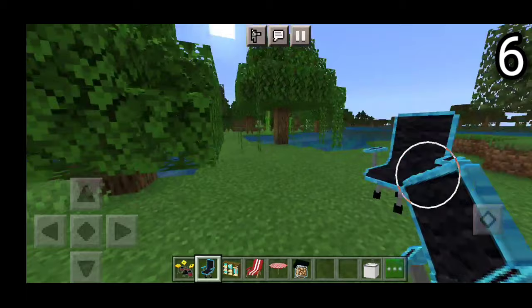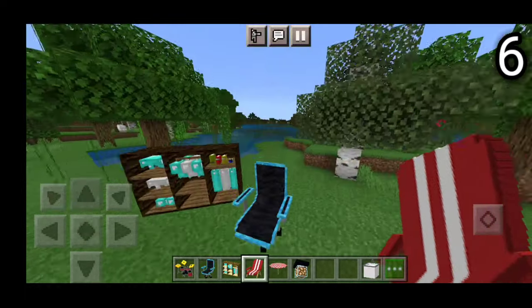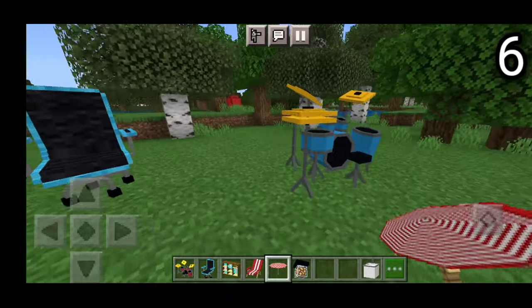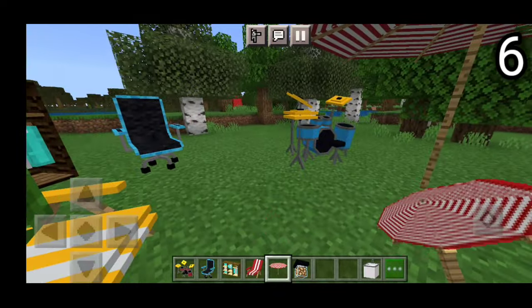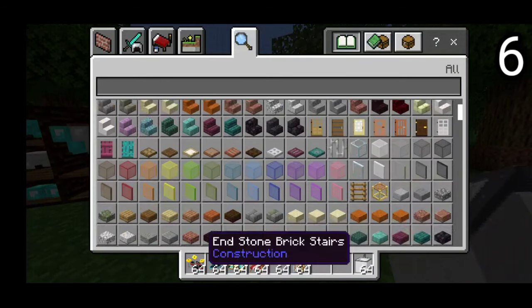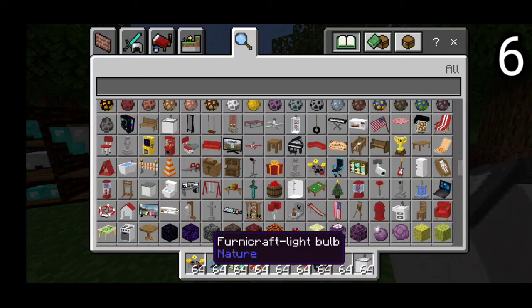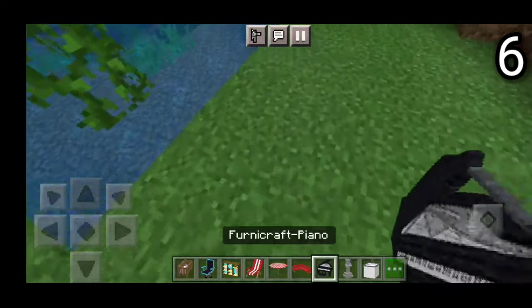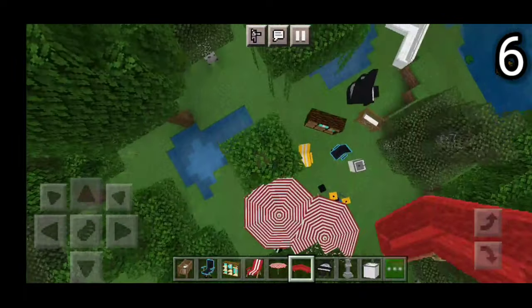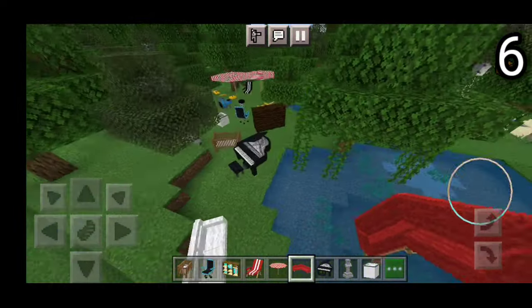We have the drum set right over here, and over here we have a gaming chair, and over here we have a Fernicraft closet. Imagine your Minecraft survival world with all of this stuff — it would make it look far better. Some of you guys may not like furniture in your survival world, but this is definitely an option. Make sure that you download the resource pack and behavior pack and turn on experimental gameplay. Over here we have all the different types of umbrellas, and over here we have the light bulb, the Fernicraft laundry, and all this good stuff. This add-on also includes ceiling fans, pianos, corner couches, and even a little baby cradle — super duper adorable. Adding these add-ons would be an absolute game changer.